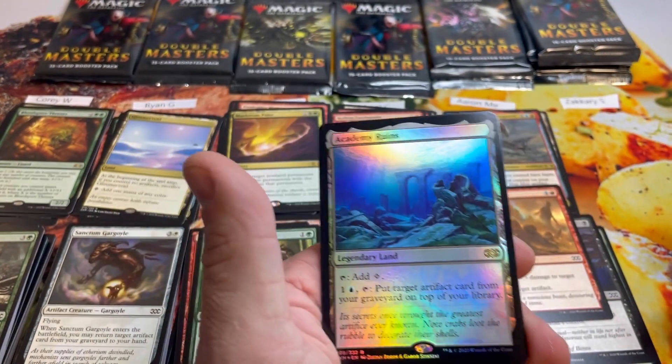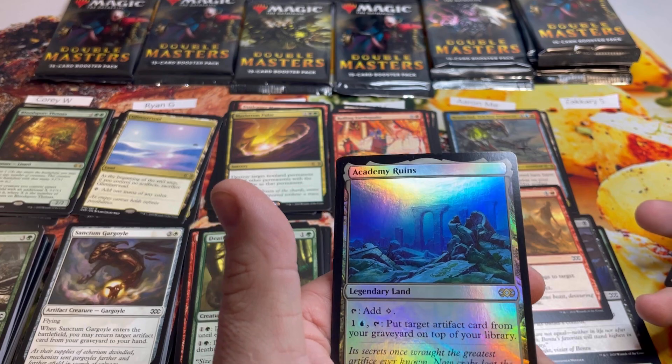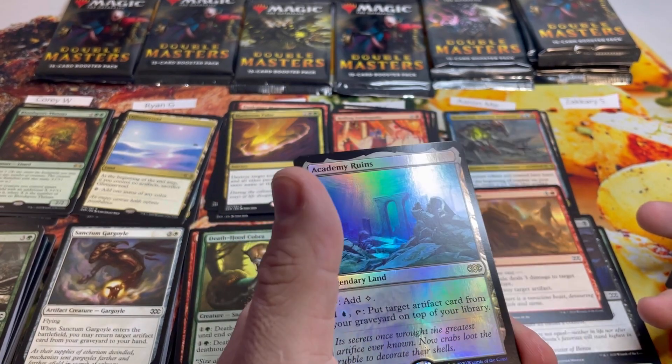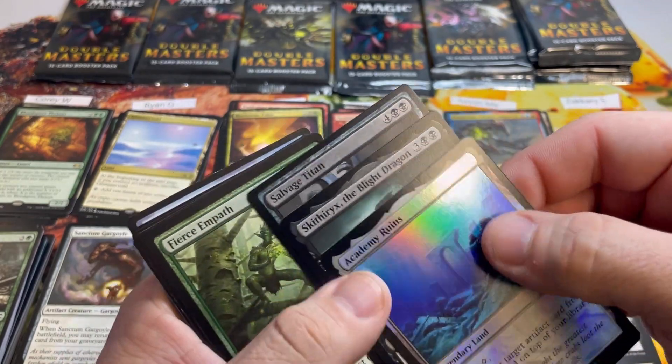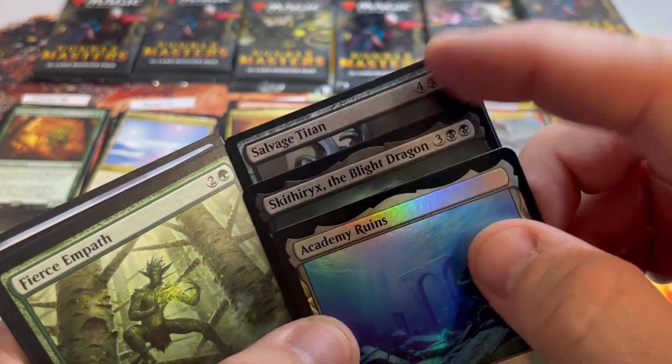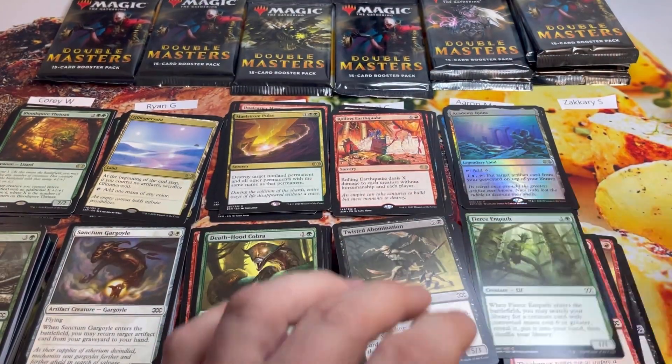Another foil rare — it's a land! That's three foil rares in this box: Academy Ruins, Goblin Guide, and High Market. Wild. We'll take it though. Aaron has a total of eleven plus a foil rare — good pack.